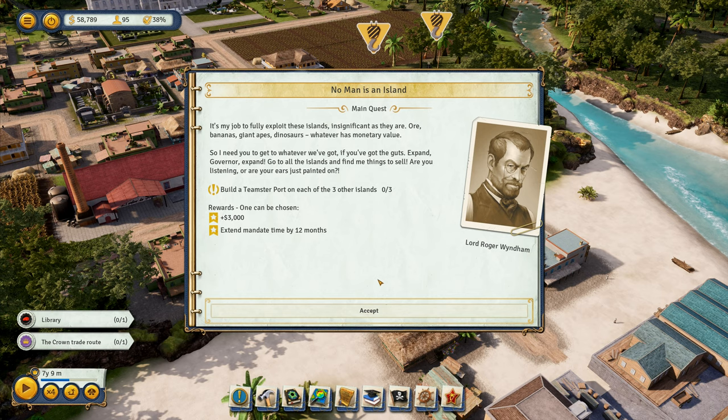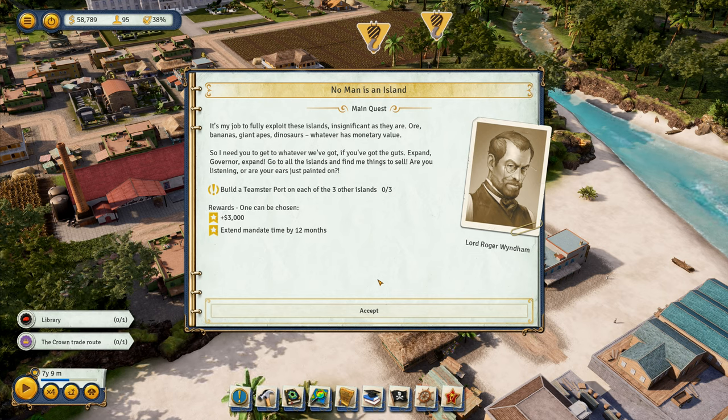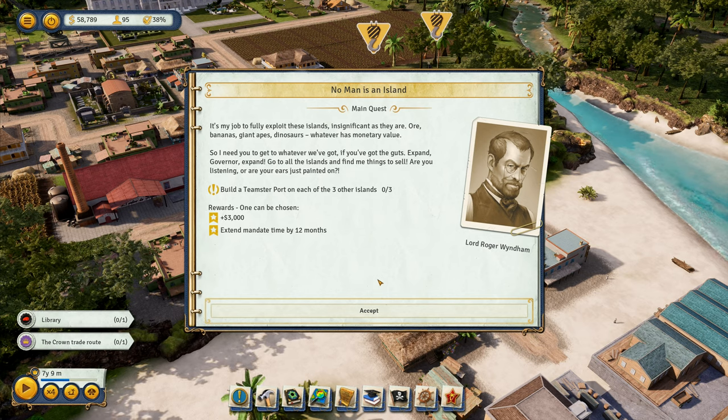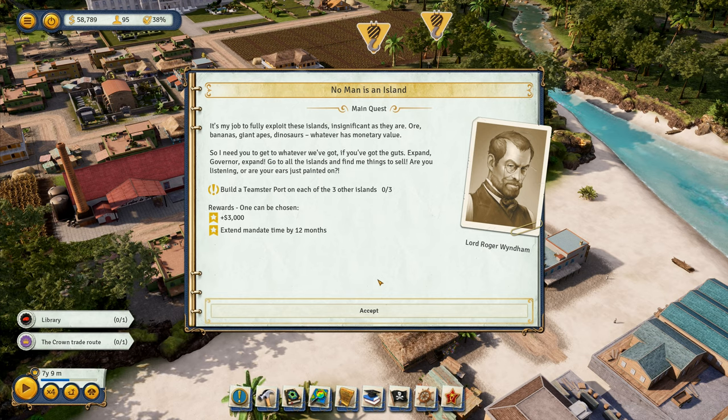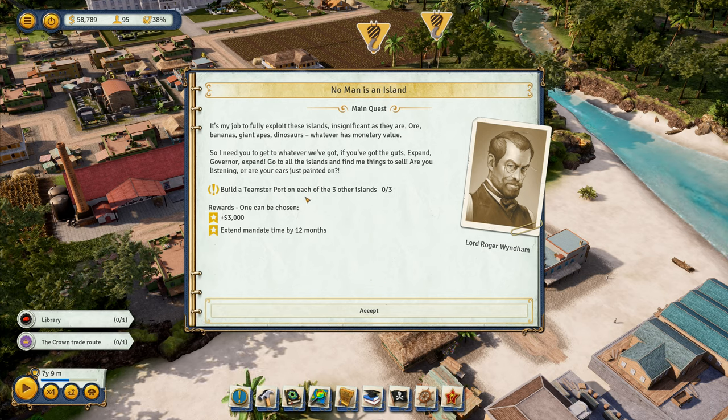It's my job to fully exploit these islands, insignificant as they are — bananas, giant apes, dinosaurs, whatever has monetary value. So I need you to get to whatever we've got, if you've got the guts. Expand, Governor, expand. Go to all the islands, find me things to sell. Are your ears just painted on? We need to build a Teamster port on each of the three other islands.